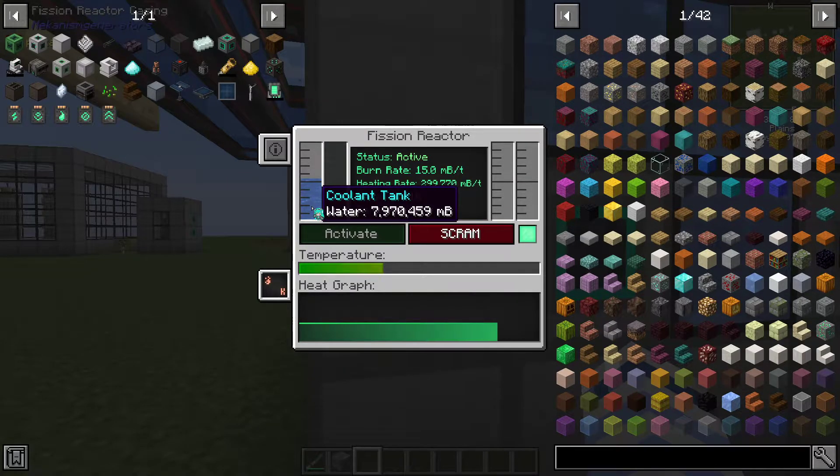It will overheat and explode in a matter of seconds. So once you see that the amount of water is going up instead of down, your reactor is stable.